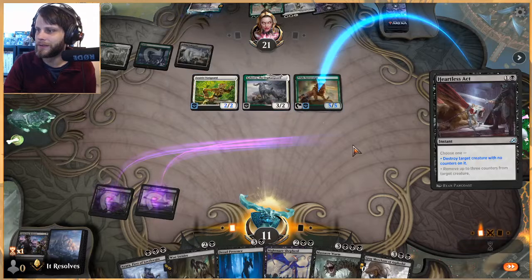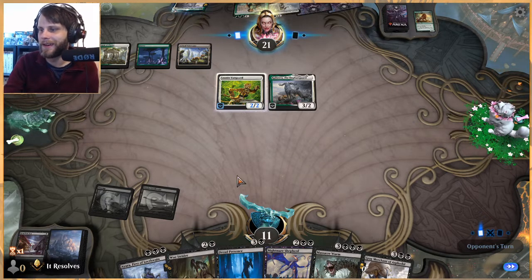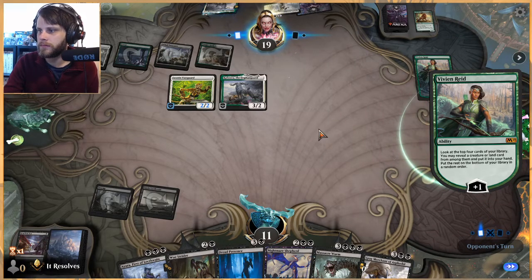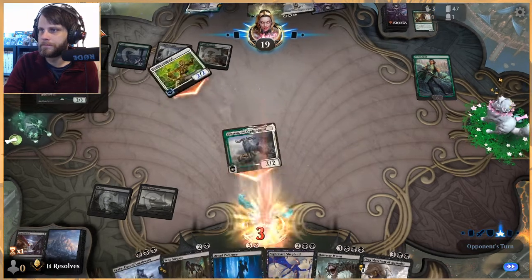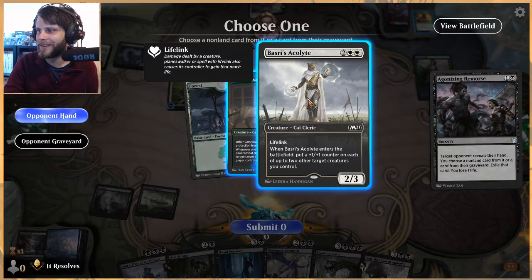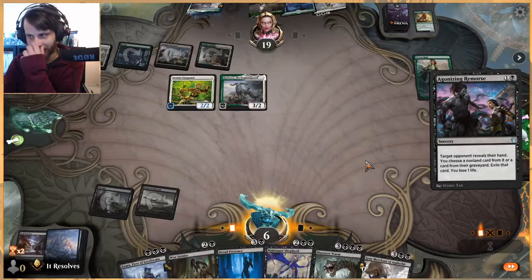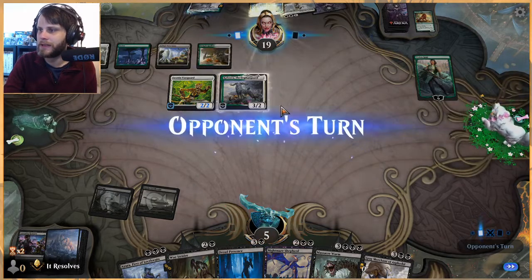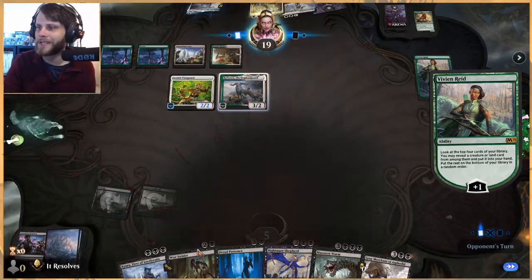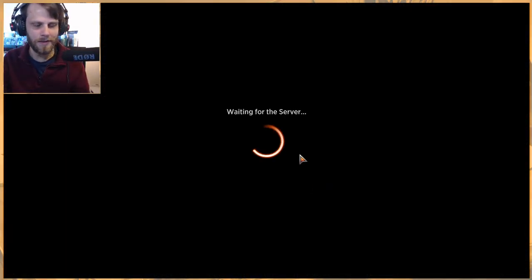We're doing the best we can with no lands — can't do much about it. We're just not going to get there. Both options equate to the same damage and both kill us, so we kind of kill ourselves either way. That was a quick game — unfortunately we just didn't have land, and we mulliganed into it, which feels worse. But that's okay, let's start game three and see if we can get another win.